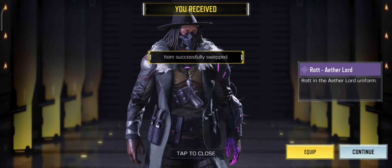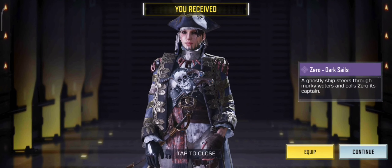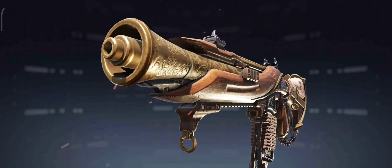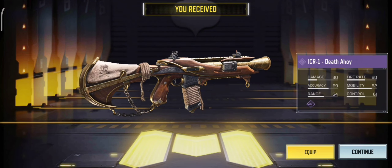I also got the regular Battle Pass because I grind it from Tier 1 to 50. This is Zero Dark Sails. This is the Battle Pass Epic Gun, the RR1 Death Ahoy.